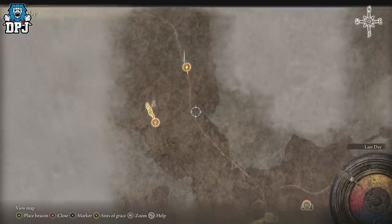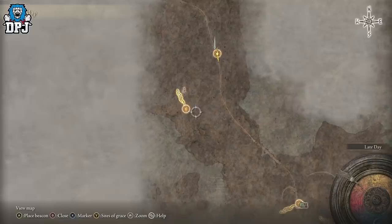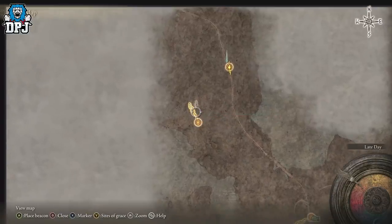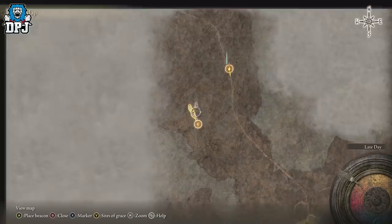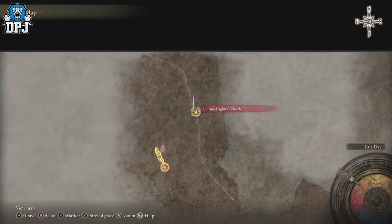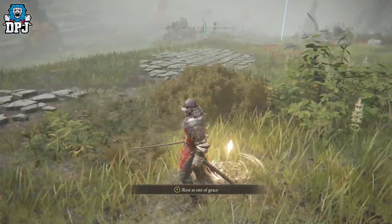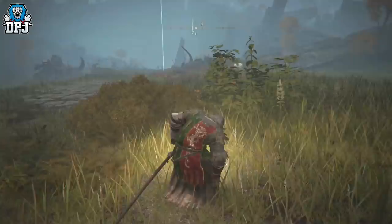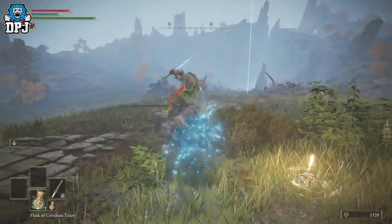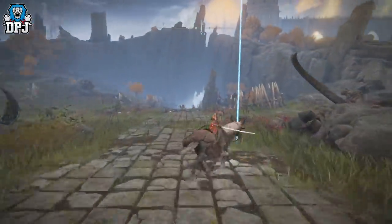You'll be welcomed by a lady called Melina who will give you Torrent, your mount. Once you've got Torrent, you need to make your way up here — just follow this path. You may also want to stop here because there's another grace site and a vendor, so you can purchase stuff and come back if you want. Either way, this is where you need to be: Lunar Highway North. We're at this site of grace and from here, this is what you want to do.